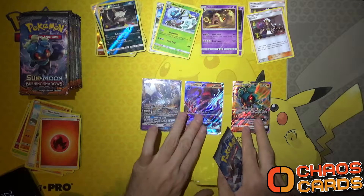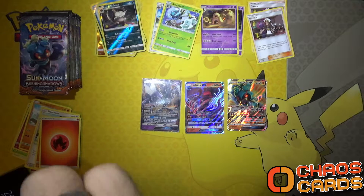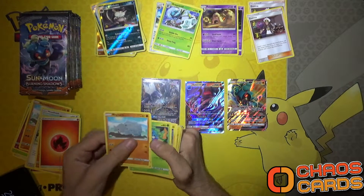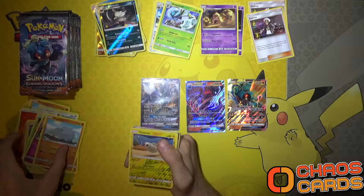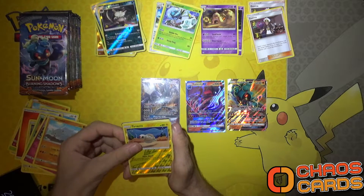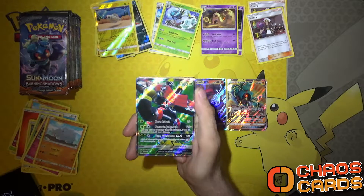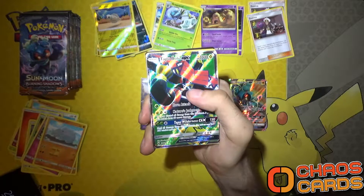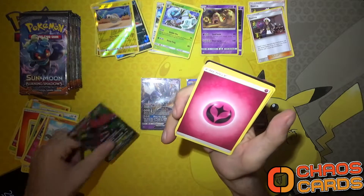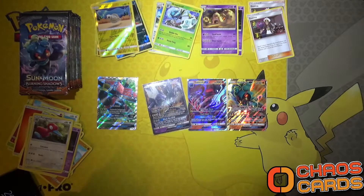I'll get the GXs out in the light. We've got something nice - a Tynamo reverse holo, and then let's see what we've got - our first ever Tapu Bulu GX Full Art! Look at that - got a very nice texture as well. Let's see if we can also pull out a Guzma and that will mean you all gain one code. Nope, no Guzma in that pack. So we've got one Full Art and three normal GXs.